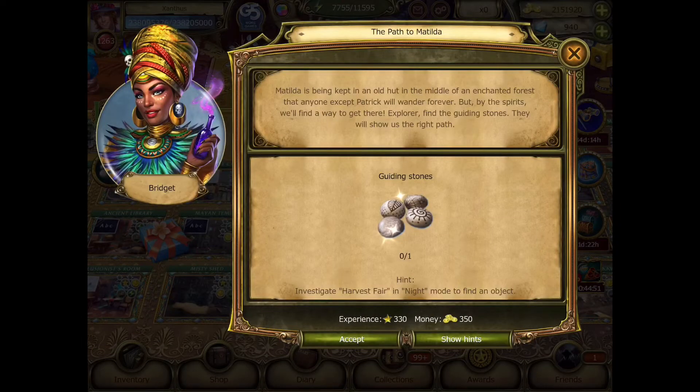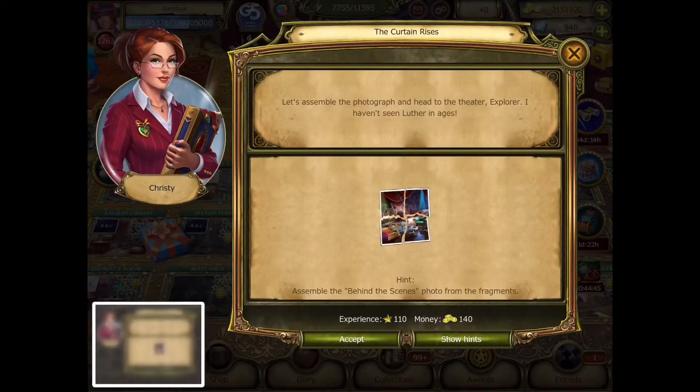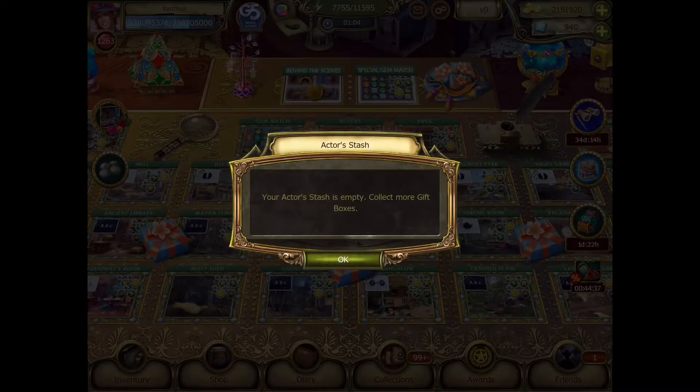What we have here: we have the Path to Matilda, Guiding Stones, and of course the Curtain Rises, which is completing the puzzle. And we have the actor's stash, which is completely empty. Of course.